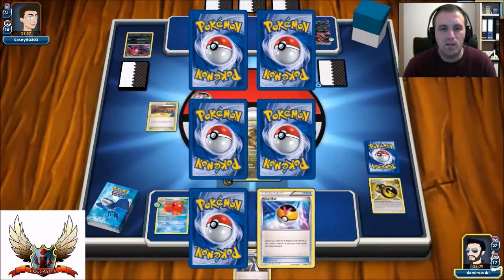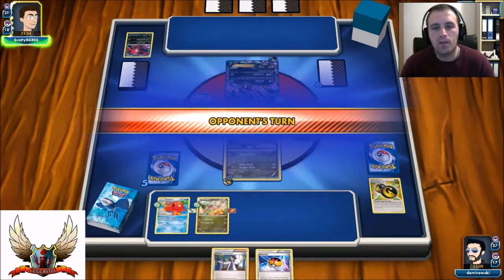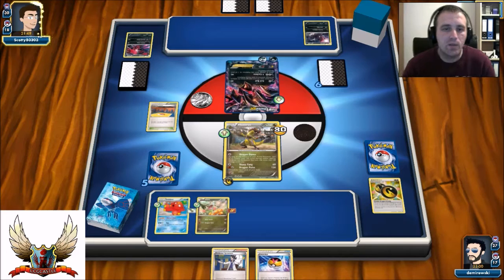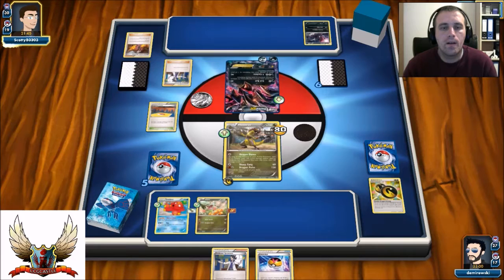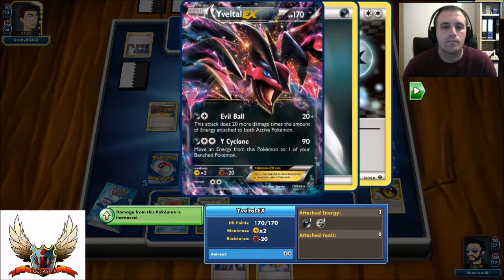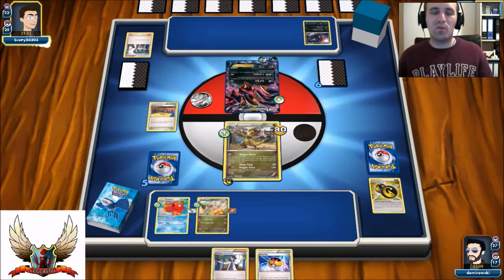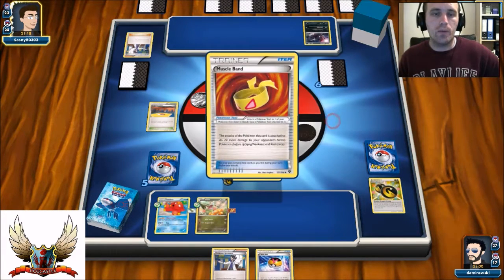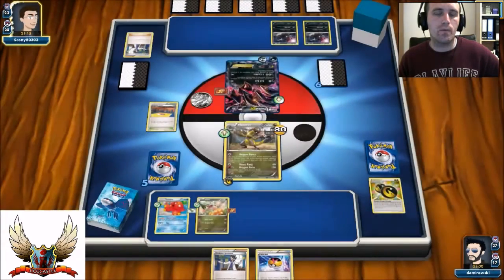Checking if the Yveltal can knock me out: he can do 120 without a Stadium, but even without the Stadium I'm okay. There's a Muscle Band on the Yveltal, so that's 20 more damage — 140 total. However, I have 30 more HP from Training Center, making my Haxorus 190 HP. So with 140 damage, Haxorus survives. He plays another Puzzle of Time.